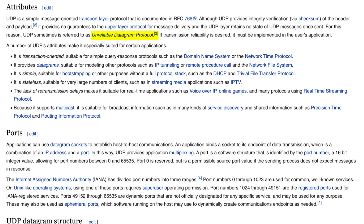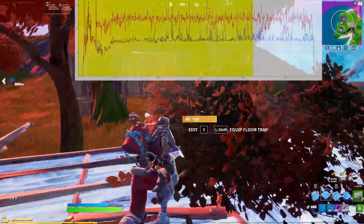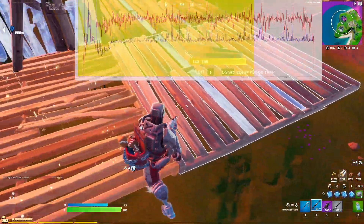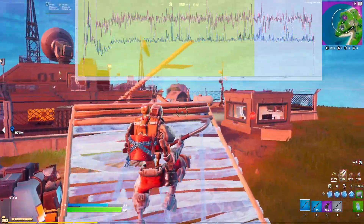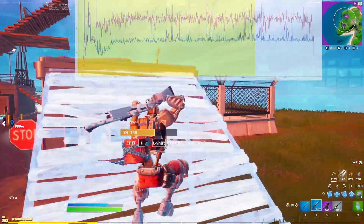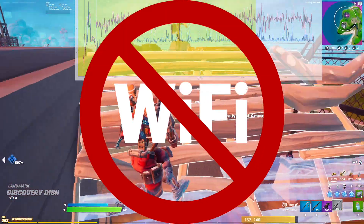UDP is fast and works great most of the time, but there's no guarantee that the packets being sent will be delivered. For example, if you're playing over a 2.4GHz Wi-Fi network when someone runs a microwave nearby, you're going to get some packet loss. Or if you share your connection with lots of people and they are all streaming movies or also playing games, some packets might be dropped. The best solution is to make sure you're hardwired with an ethernet cable all the way to your home router, and to make sure you have a good enough internet connection so it doesn't get saturated.